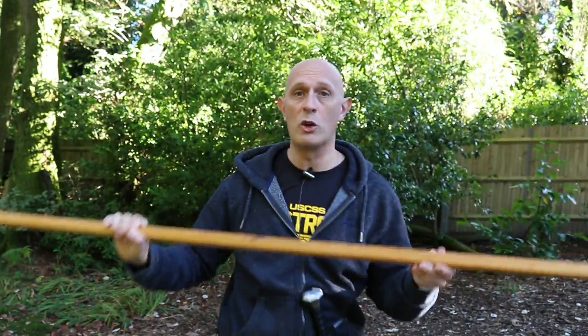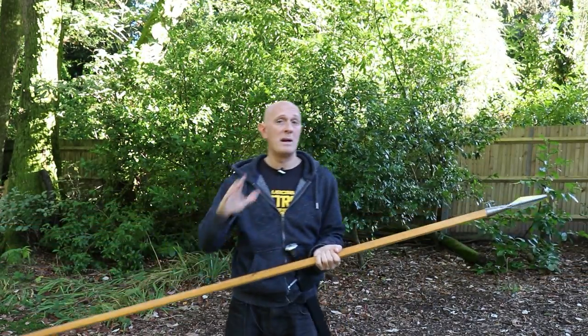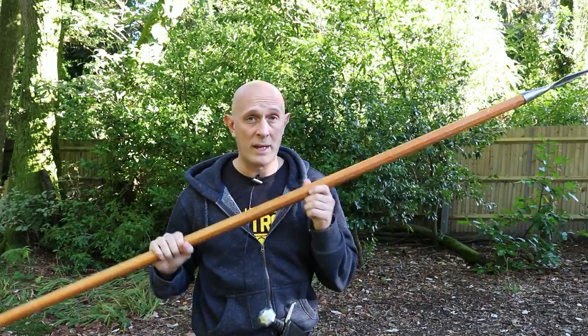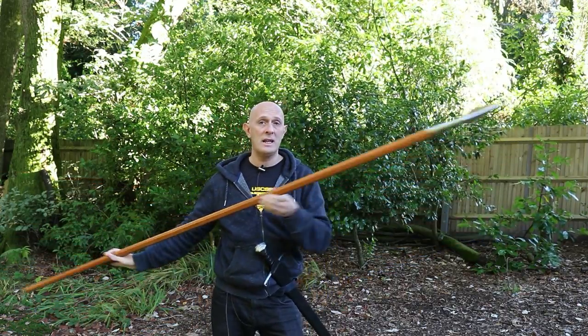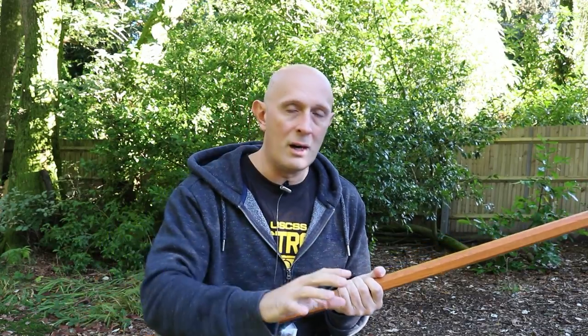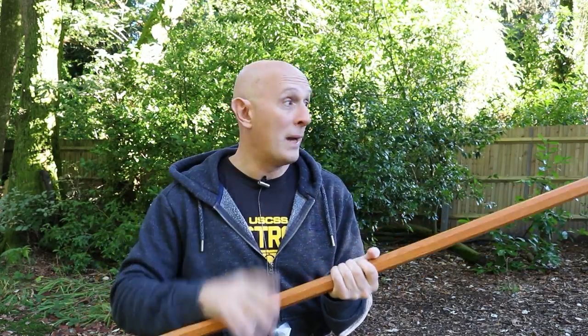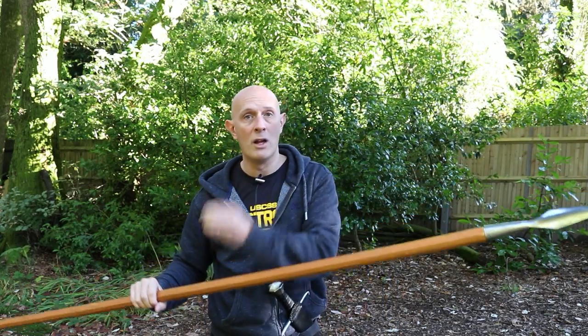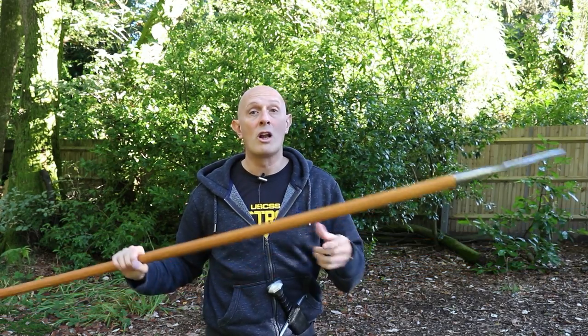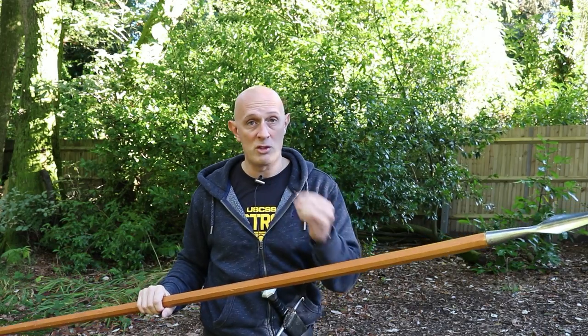First of all, we have to define what we mean when the swordsman crosses, binds, or closes inside your line. If we've got a spear — and they can be of numerous lengths — we're assuming here there's no armour, or at least negligible armour, and there's no shield involved. I have to be completely honest: whilst the spear has in general a big advantage over the sword, that is with the exception of when armour or shields are a factor. Shields and armour, either individually or together, make a big difference to the spear's effectiveness and close down lines.